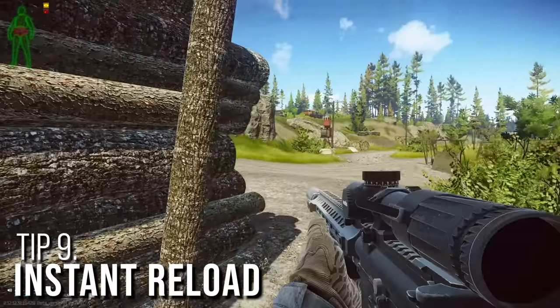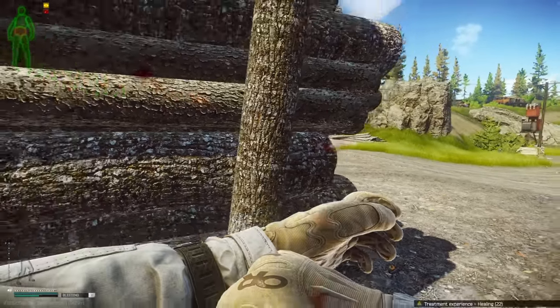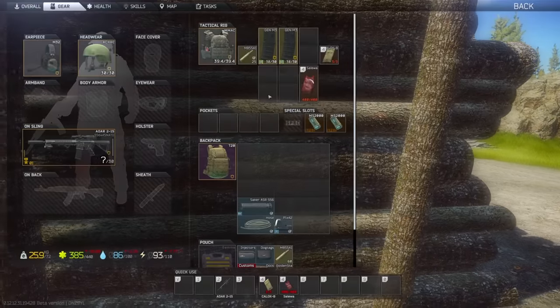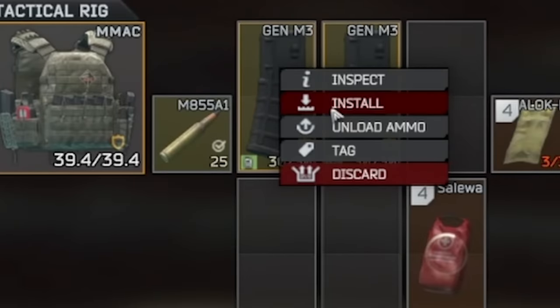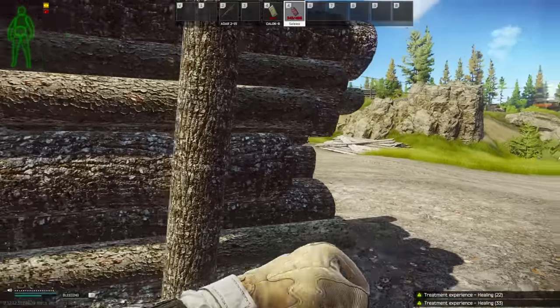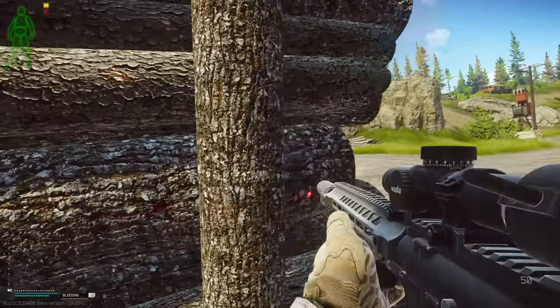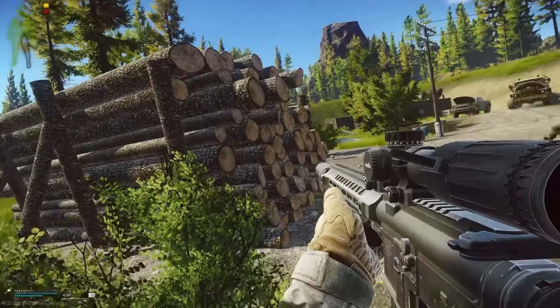If you've repositioned after a firefight and need to heal, you can reload your weapon during the healing animation. When your character starts the healing animation, open the inventory, right-click the desired magazine, and press Load. The reload will be instant and completely silent. This lets you multitask and save time mid-gunfight, and can even bait enemies into pushing you thinking you still haven't reloaded.